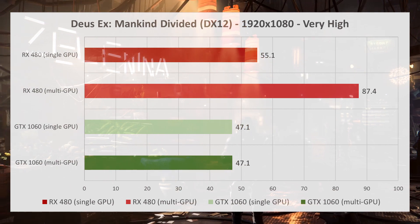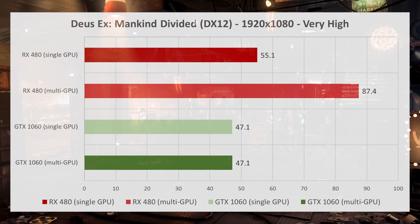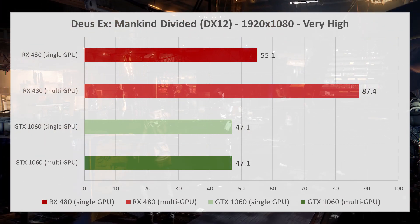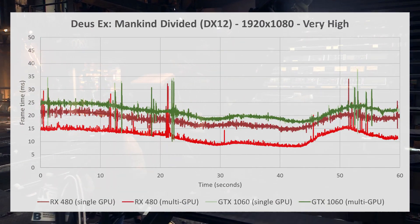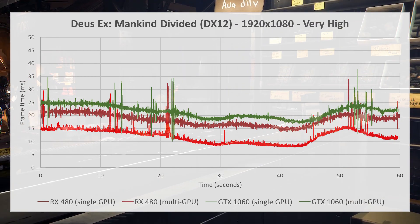At 1080p, the RX 480 is 16% faster than the GTX 1060 with a single GPU. When we add in a second card, the GTX 1060 sees no scaling, while the Radeon RX 480s show almost a 60% increase in the average frame rate. Looking at the frame time results from Presentmon, we see that smoothness is not sacrificed at all.